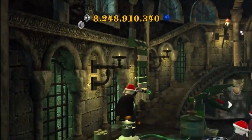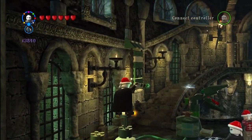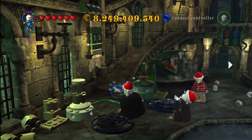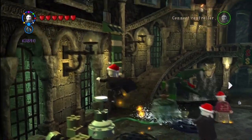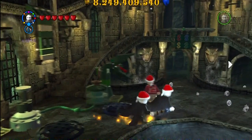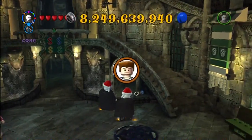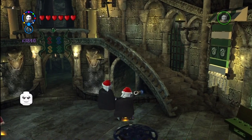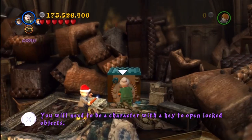This is in the Slytherin common room. You have to use Aguamenti on that water tank next to the one snake. When it's filled up, you jump on a lever over there. It causes the one snake to shoot water across to the other, which apparently blows it up. And you're able to get a Goyle jumper.